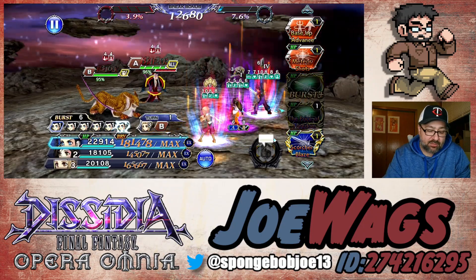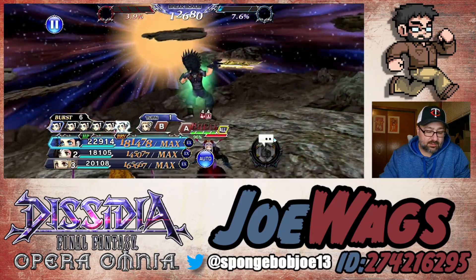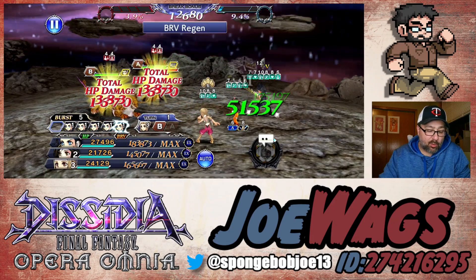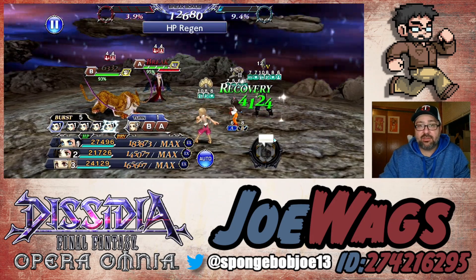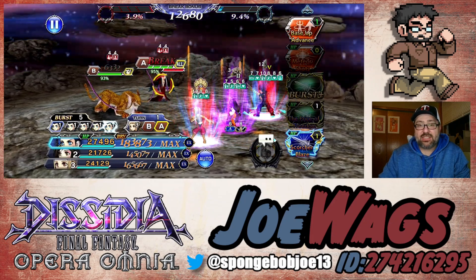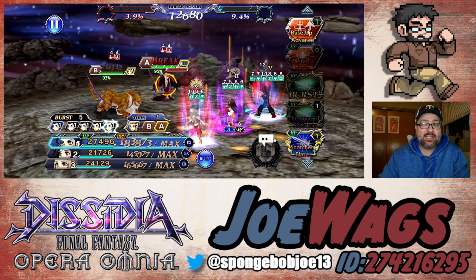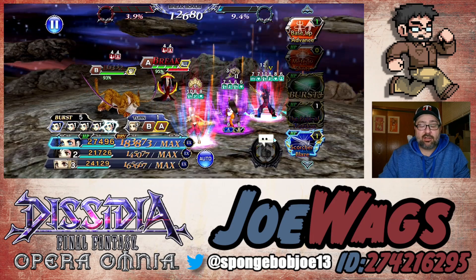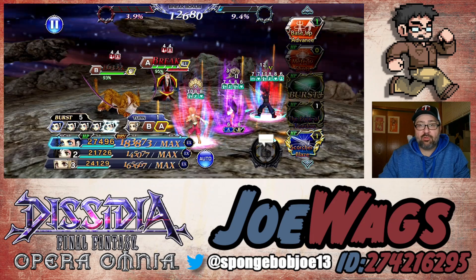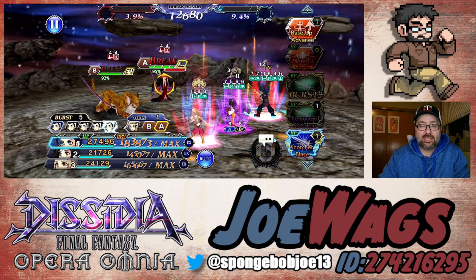Let's do the LD, which is called Meteor Shots. 1.3 million — that's pretty good AOE damage for the LD. This is actually going to be a party heal, so the cool thing with Zack is it's not just that he's a tank — he's kind of like a heal support who can keep your party healed up. His LD is going to give him a free ability use on the next turn, and then he gets his overhead called Embrace Your Dreams, which also puts lock on the enemy.